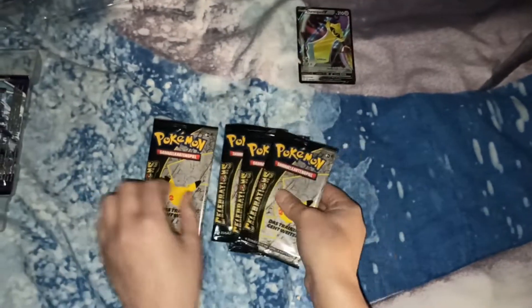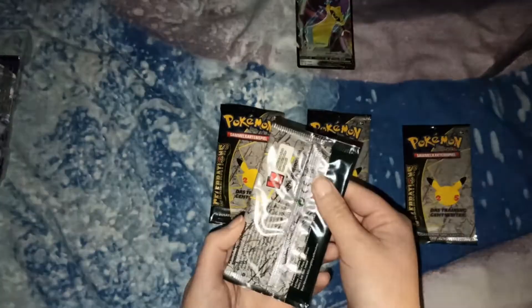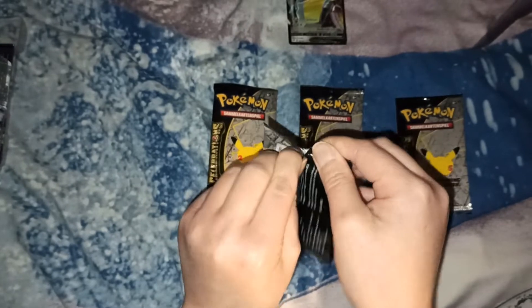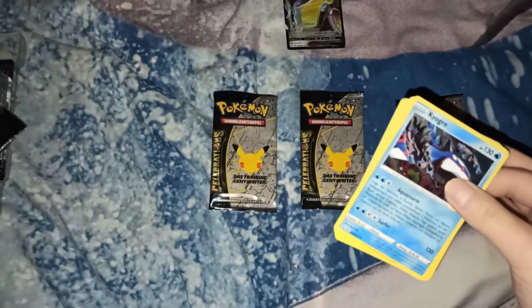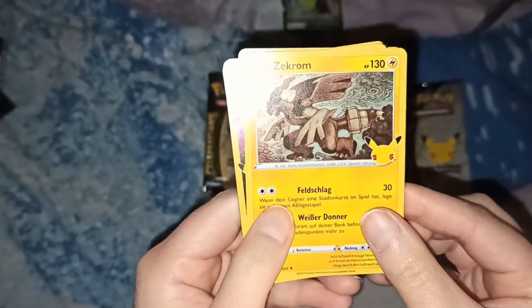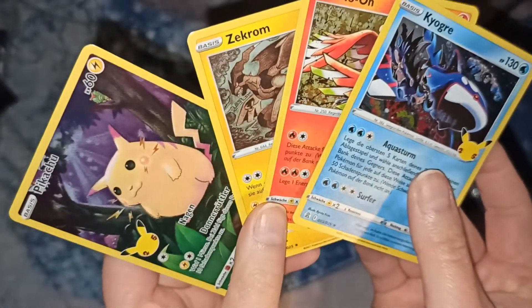And then we have the Celebration ones. With these I won't do the counting thing because these only contain four cards, and these are all special. There's never a card you don't like in these Celebration Boosters — all are cool. But since I already have a lot of this set, the risk of having only doubles is very high. So we have Kyogra — already have it, holographic, hard to see on camera. Ho-Oh holographic — also not a new one. Zekrom holographic — sadly not a new one. Pikachu full art. And sadly nothing new.